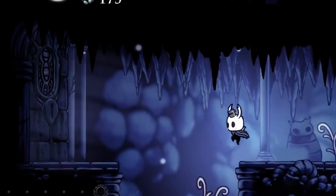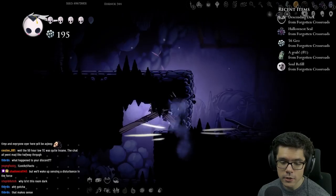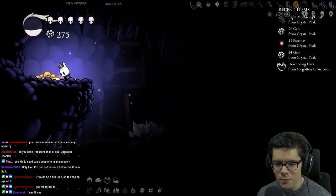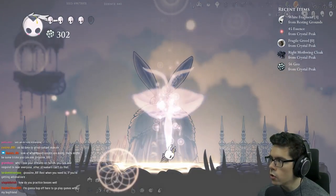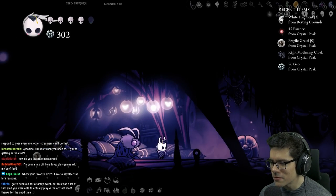Oh there's a door — did you guys see that? There's a door, of course. Descending dark, nice! Oh right, mothwing cloak! Oh, another white fragment piece — do I already have king soul? No, this is my first piece.